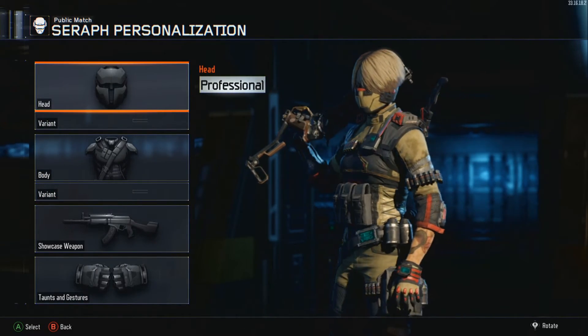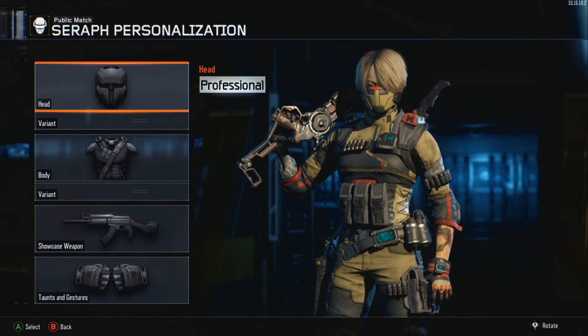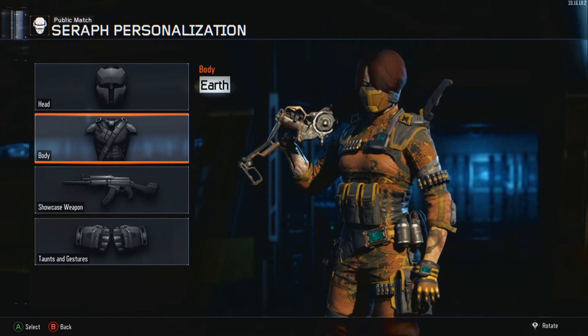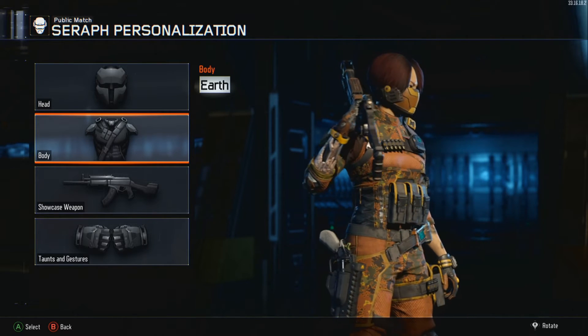Next one's Professional. This one is ugly. By far my least favorite. I don't like this color at all — it's ugly, it's disgusting. I would not use it. Earth — next one. I still don't like it. Color is kind of bad. It looks good on a gun, but not good on a camel body suit armor. I'm not a fan of this one.